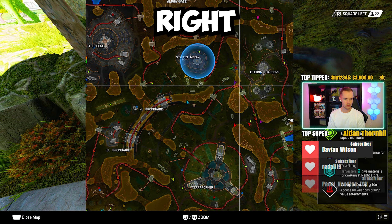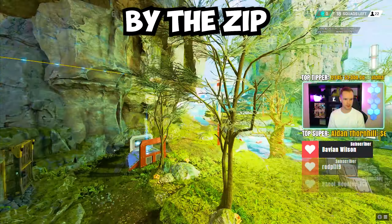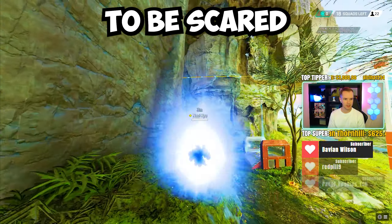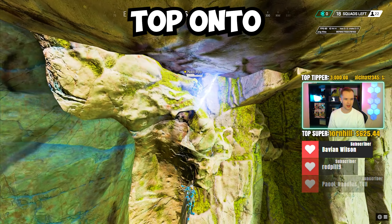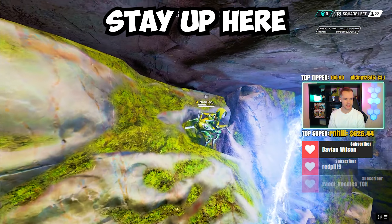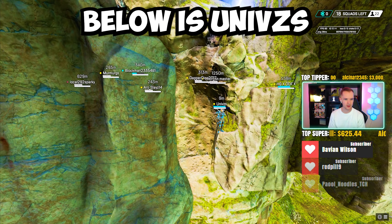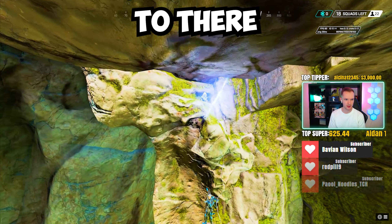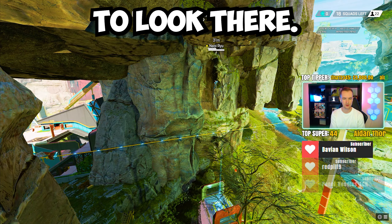Ryu is over right outside of Eternal Gardens by the Zip Rail. Using the Ash ult to get up top onto the rocks, able to stay up there out of sight and honestly very protected. And right below is Univs as well, who can fly up onto this spot and probably get up to where Ryu is too. Those spots are crazy — I don't think anyone's going to look there.